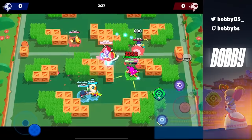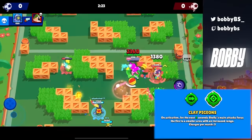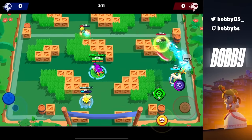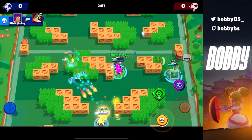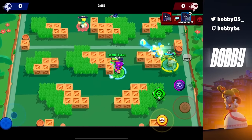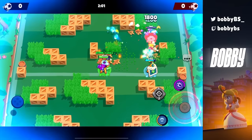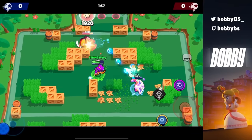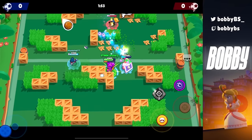Coming in at 20 we have Shelly's Clay Pigeons, and this is just super important for Shelly because it gives her a lot of range, which helps a lot in hard matchups when it comes to getting your super or hypercharge. If you're also using Shell Shock — the slow star power — you use your super to slow the opponent, then click Clay Pigeons and start auto-aiming and you're going to chain supers very easily. I just can't imagine playing Shelly without Clay Pigeons.